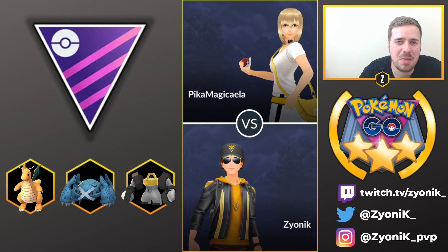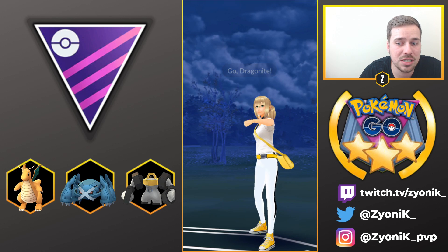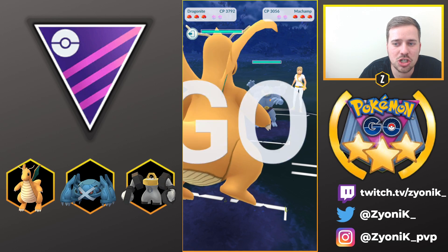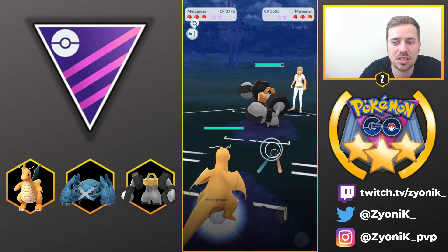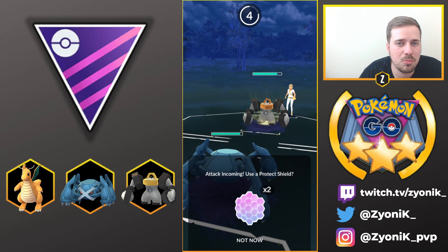Moving into the next battle against Pika Magikella using the same team. I don't have a lot of options, so it's better to get really good with one team and learn what it's capable of. We land a decent lead with Dragonite versus Machamp — Dragon Breath does a lot — but she swaps into Melmetal, so we instantly go into Metagross.